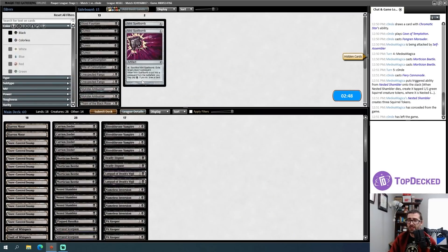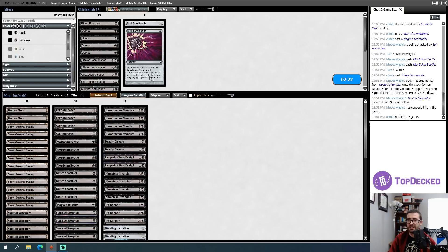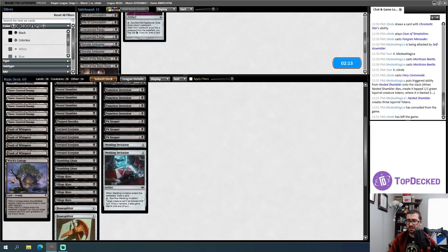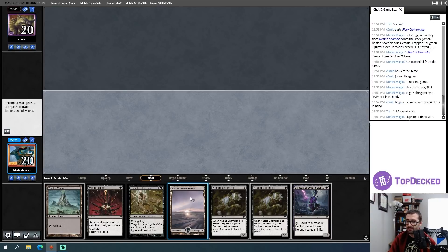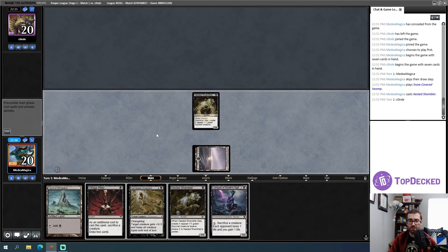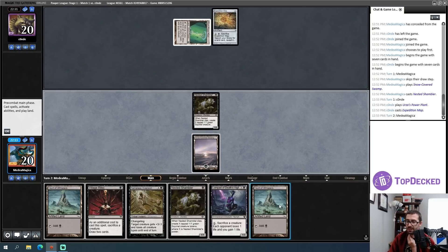For sideboarding I mostly just want to not mulligan into oblivion and get my plan going. I'm trying to go under my opponent — they don't normally assemble Tron that quickly. I don't think I'll actually sideboard much; Thorn seems okay, Unexpected Fangs isn't crazy, Duress isn't crazy. I can't be Duressing early anyway. I'll run back the game-one deck. I keep a hand with Molt, Nested Shambler, Nameless Inversion, and a sacrifice outlet — should be good enough.